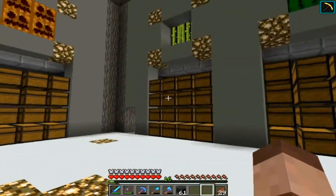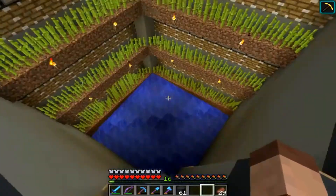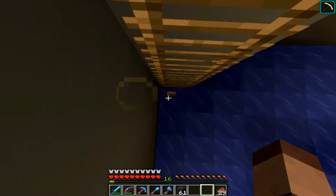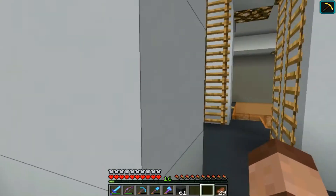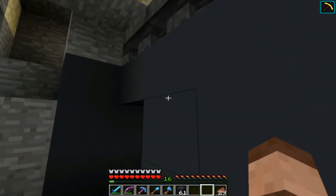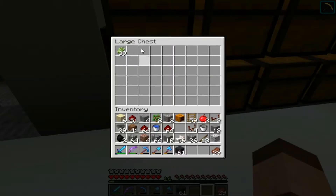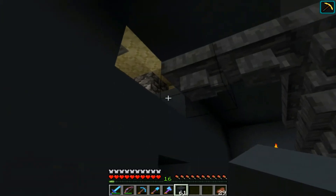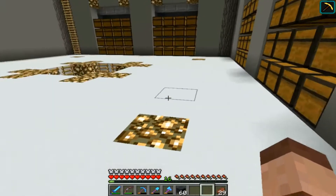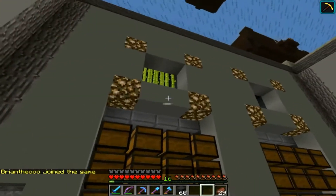Sugar cane doesn't have a huge massive use — I mean, you can make paper with it and trade it to villagers, and that's pretty much it. For the collection system, it goes up that way, comes around, goes along into this hopper system, into these chests, and into here. So we've done slime, iron, melon, pumpkin, and sugar cane — all done and dusted. Next episode: cactus!